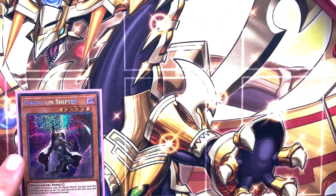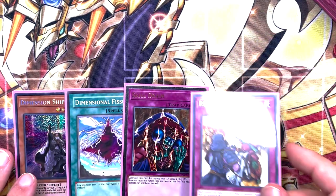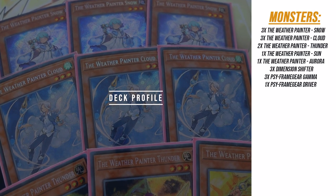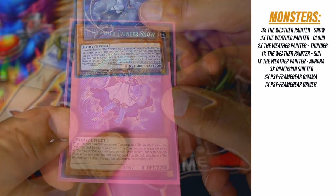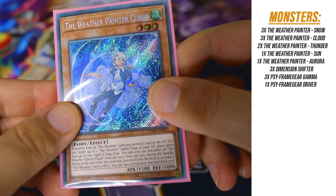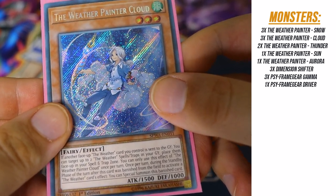Since our objective is just to get to our next turn, we play all the cards that try to ensure that. I'm talking Dimension Shifter, Dimensional Fissure, Skill Drains, Rivalry of the Warlords, and Torrential Tributes. For the monsters, we have 10 Weather Painters, maxing out on only Snow and Cloud. We max out on Snow because she is the best normal summon in the deck. Cloud is great recovery — if our Weather spells and traps get sent to the graveyard, Cloud can target up to two of them and place them back in our spell and trap zone. Nice Feather Duster, nerds — got them.